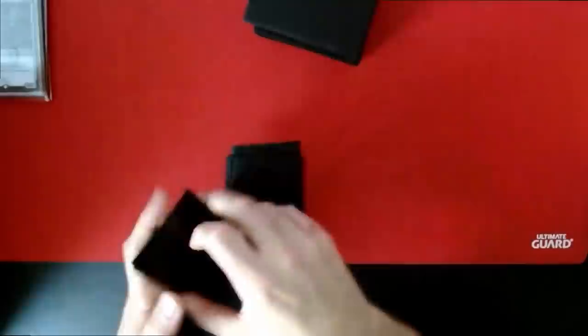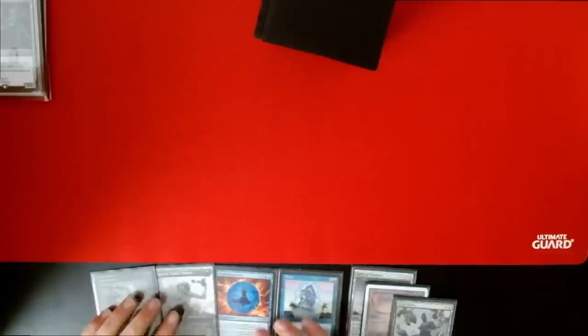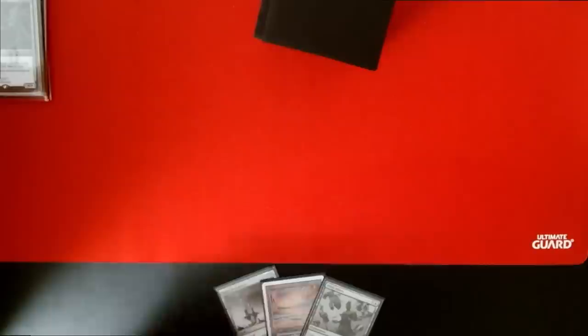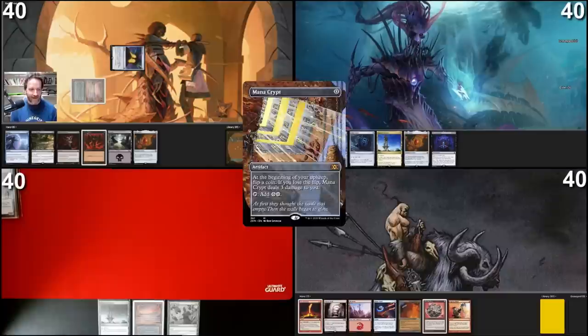First seven: Underground Sea, Spire of Industry, snap Dress Down, Force of Negation, and a Ragavan. I'll ship these because I can't cast Ragavan, and for Force of Negation I would have to keep two cards — that's too big of an investment, I'd have to ditch a land. Final Fortune doesn't make any sense here. So I will keep Spire, Underground Sea, and Dress Down. It's a super slow hand, super bad — I'm not happy.